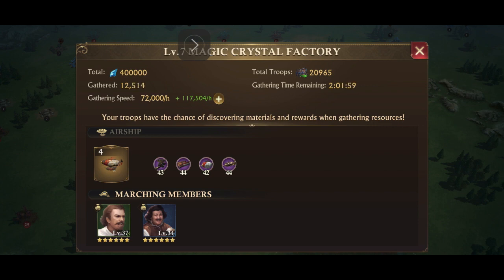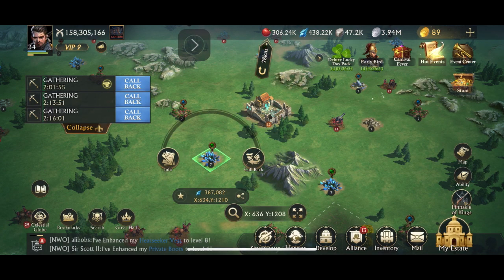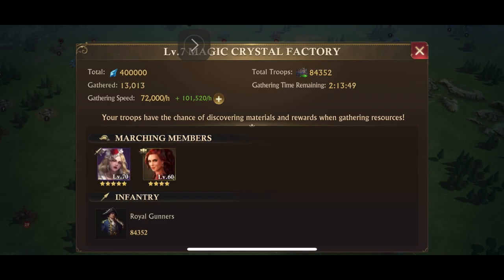On the second gathering, I chose my own players that I wanted and added a lot more troops. You'll see that the speed gathering is 72,000 per hour and only 101,520 per hour to gather.